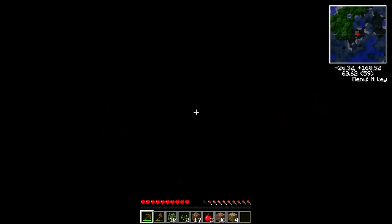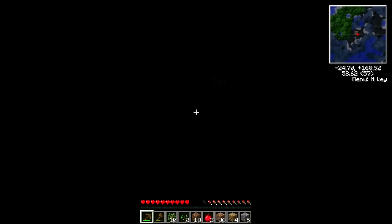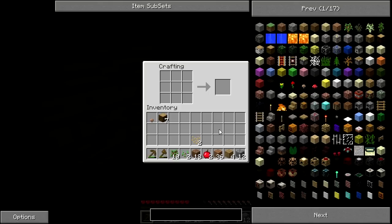Then use this stone to make a furnace, and then use the wood on the furnace to make charcoal. Some stone tools as well. This'll do for now. Need to make sure I don't go too far away from my room at the top, otherwise things will spawn in there - and that would not be cool.